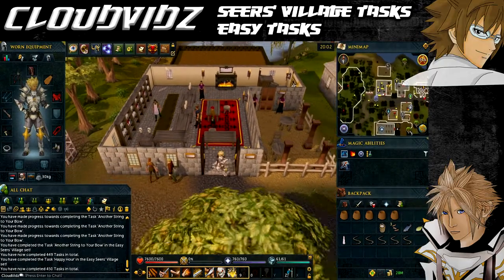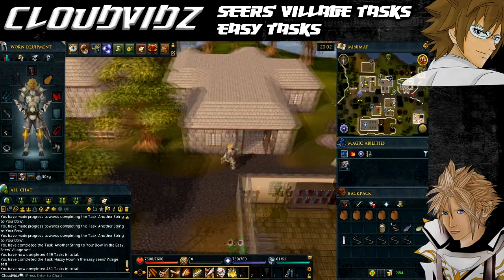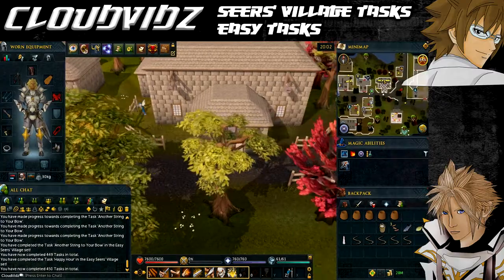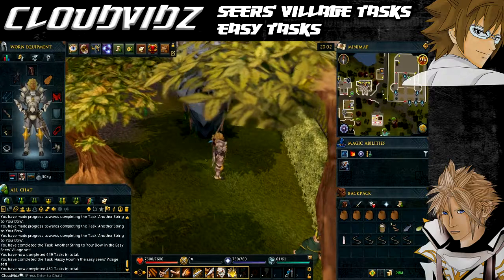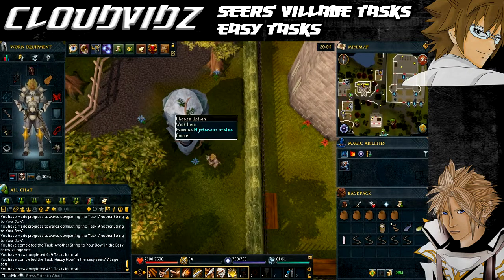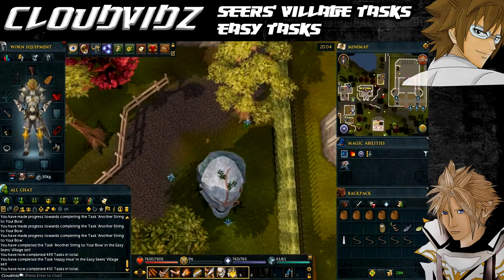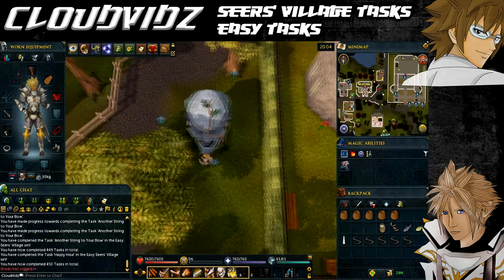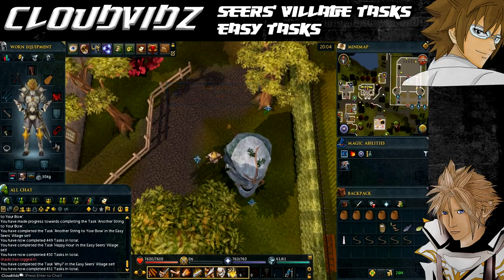The next task is called Why — walk clockwise around the mysterious statue. The statue is located east of Seers Village Bank, just where Camelot Castle is. You must start at the east end of the statue and cannot stop until you've made a full cycle or you have to start again. Walking around without pausing is easier than running, though it might take a couple of attempts as the character can be tricky to direct.